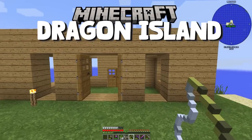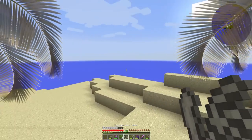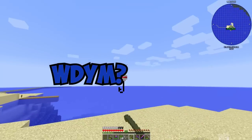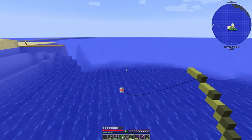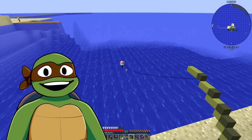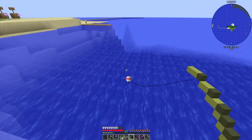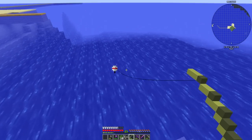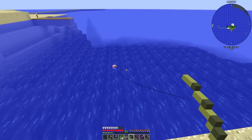We are back on Dragon Island in our mansion, chilling on this tropical island. Scuba Steve questions the 'mansion' claim, but we don't have a floor — just grass in our house. It's better than a cave though. Scuba Steve heads out deep sea fishing two blocks off land.